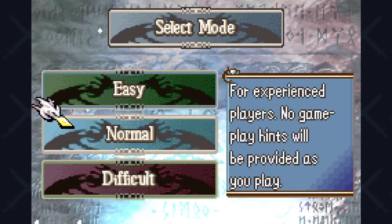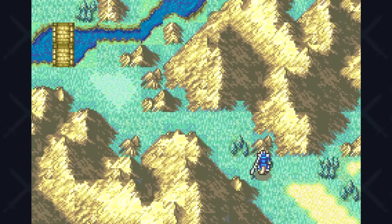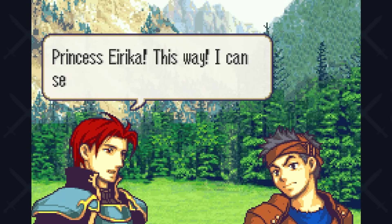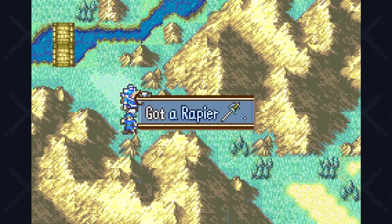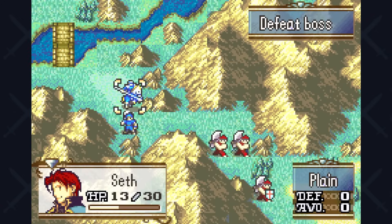Ross, much like many trainee units in Fire Emblem, is one of those characters that has so much potential to be one of your best units. In Fire Emblem Sacred Stones, he's probably the one axe user most players go to in most of their runs. But the question that remains for me is: can I beat Fire Emblem Sacred Stones using only Ross?